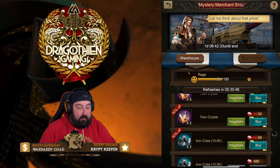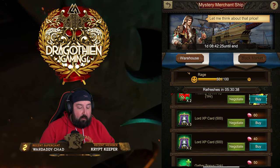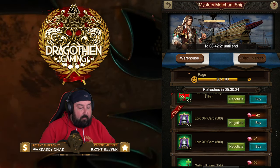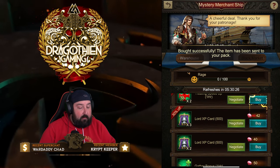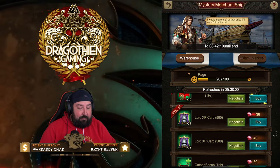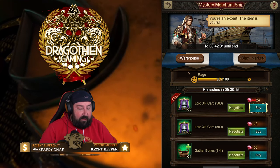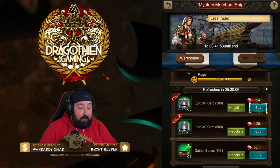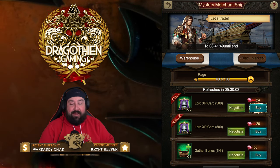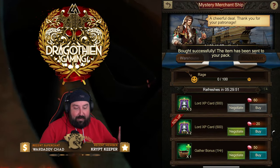Let's continue on the Titan Crystal — negotiate, and there it is: 50% off. I've gotten everything I want there. I definitely want the Lord XP cards as well. This will probably be 50 or 60% off. We're almost at 90 rage, so let's go ahead and buy the Recruitment Speedup to reset the rage meter and go back down. Now let's get to the Lord XP cards and get to 60% off. The Lord XP cards are taking a little bit of time, but I got it — 50 rage on that. The happy face is now a sad face with glowing eyes: that's maximum rage. But we can buy an item, and now he's back to zero.